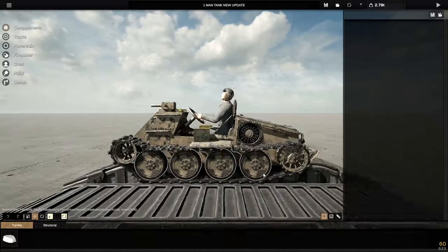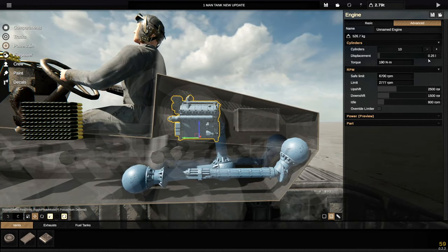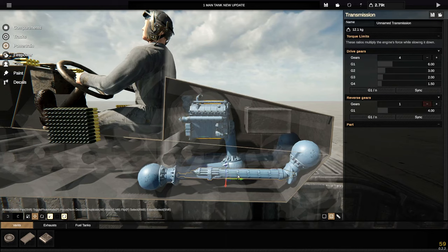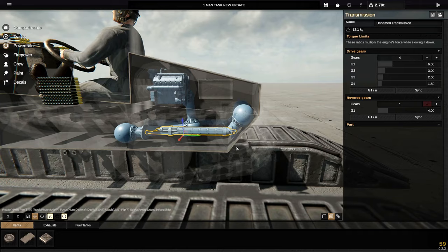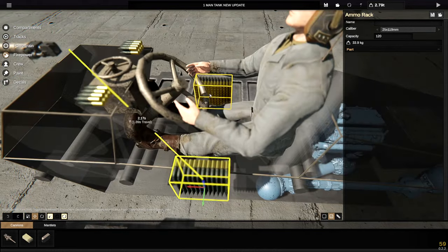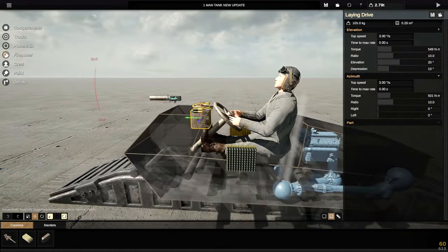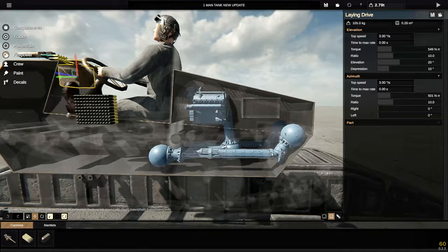If we go back to the build area, you will see right here the engine in the back is tiny. The displacement is 0.25 litres — I believe that's per cylinder — and then we've got 10 cylinders. So it's a tiny, but actually quite large engine, if that makes any sense. We've then got our gearboxes down here, and our sprockets are at the back. If we go forwards, we have 120 rounds on this side, 120 rounds on the other side, and then 8 and 8 up here. In order to control the gun, we've got our laying drive right here on the top as well, which controls the gun at the front. I think we've done a pretty good job with this, especially with the fact that everything actually seems to fit.